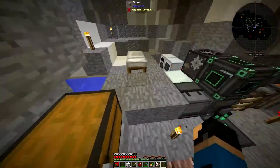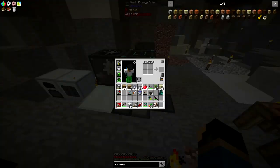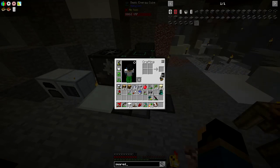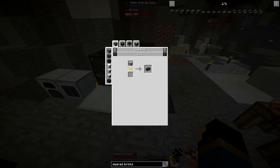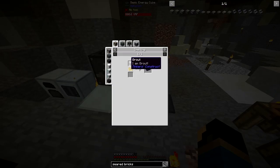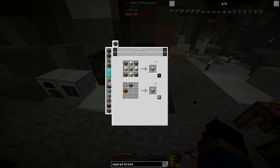Basically, how you start off in Tinker's Construct is you make a bunch of seared bricks. Let me go ahead and look that up real quick. So you get a bunch of these seared bricks, and the way you make them is you get this grout stuff - and it says 'I am grout,' which is amazing - and you just melt them into seared bricks. The way you get grout is you basically make it with sand, gravel, and clay.